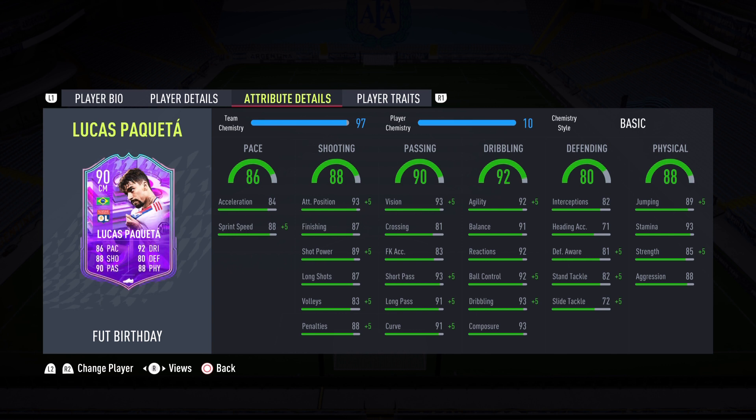I'm going to go ahead and apply a Hunter chemistry style. I don't have one right now but I'm going to go buy one on the market and apply it on this Luka Paqueta, because that is the way I want to play him — on the offensive end in today's review. So that acceleration will go up to 94 and the sprint speed will go up to 98, so he should feel fantastic on the pitch.